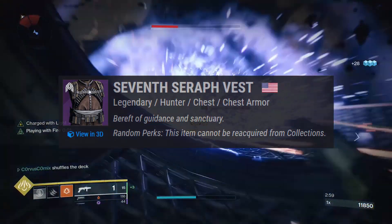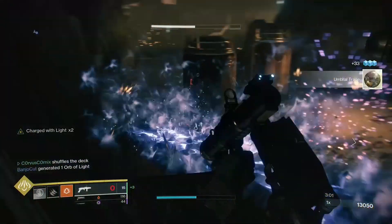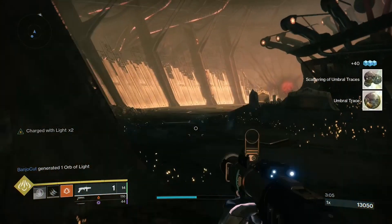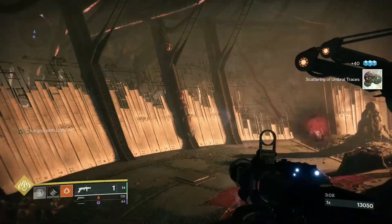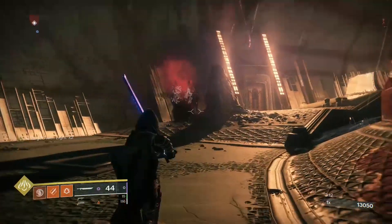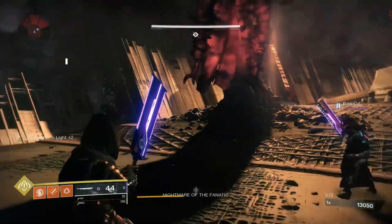For the chest, Seven Seraph Vest — Solar Affinity, Minor Resist, Reach Resonator, Inferno Whip, and Rage of the Warmind. Rage adds extra damage to Warmind explosions, pretty good. Inferno Whip is just for the unstoppable champions so I don't have to run a pulse, since I don't have any other way to stop them.